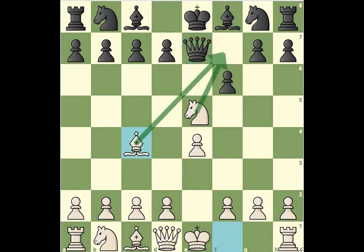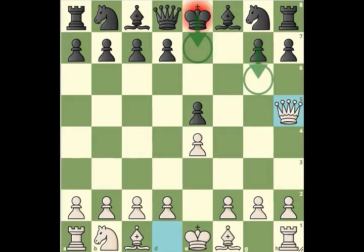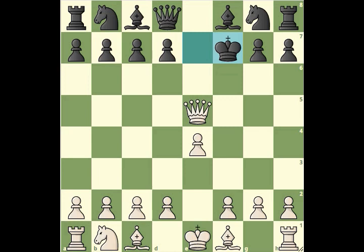Suppose bishop moves to c4, attacking the f7 square with bishop and knight — then you can simply capture the knight. After queen to h5, instead of moving the pawn to g6, if the king moves to e7, queen captures the pawn giving check, king goes to f7, and now bishop goes to c4 giving one more check. Instead of going king to g6, what if the pawn goes to d5 to try to protect the king from the check?